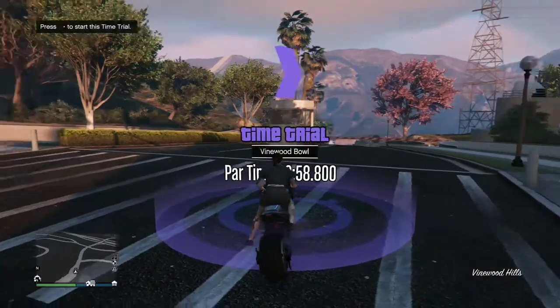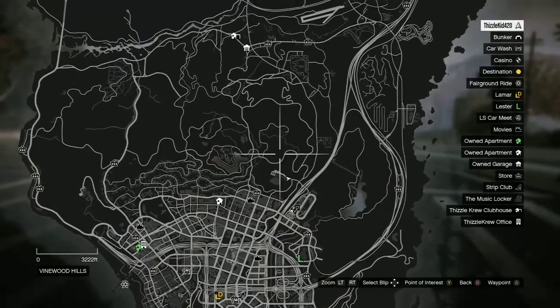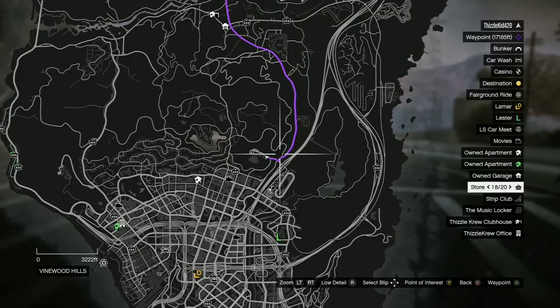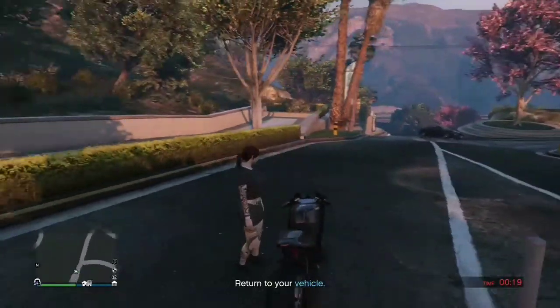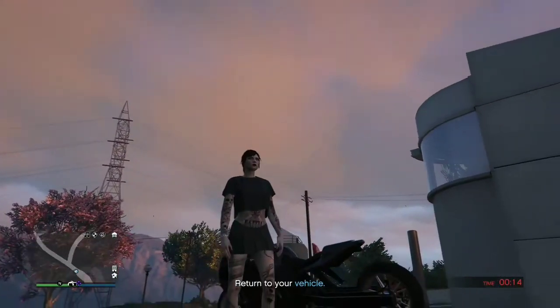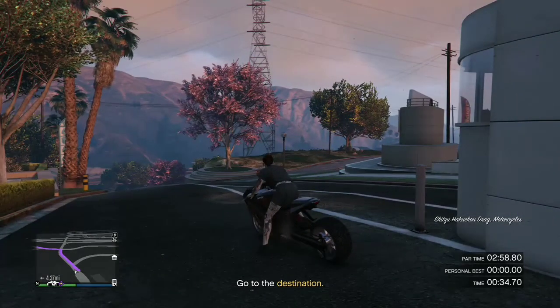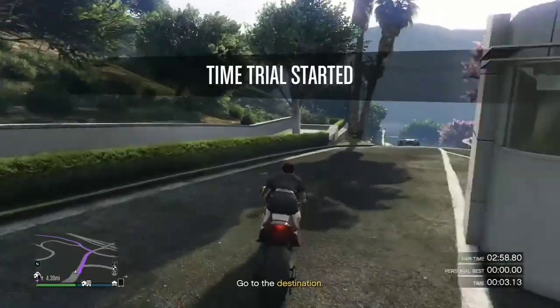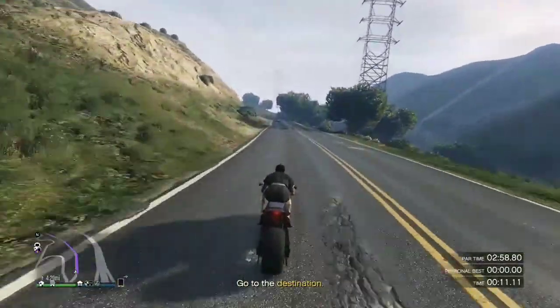Put your tire at the very edge of the circle, start the time trial, then press pause. Go to the yellow destination and set a waypoint. You won't be following it exactly — watch the whole video so I can show you exactly where to go to beat the time. If you fall off or get out of your vehicle, you have 20 seconds to get back in it or on your bike. If you get back in your vehicle, hold Y on Xbox or Triangle on PS4 and it'll respawn you at the very beginning.